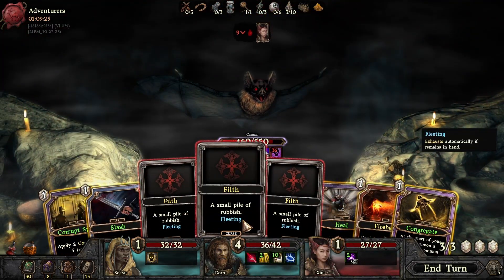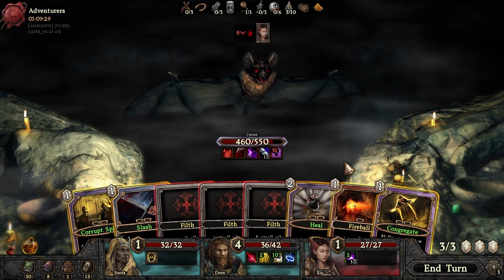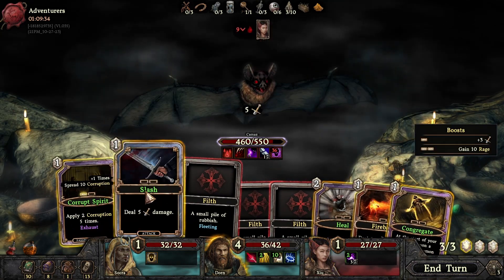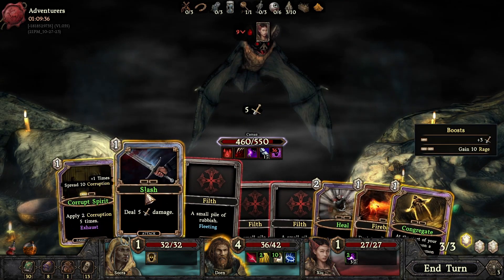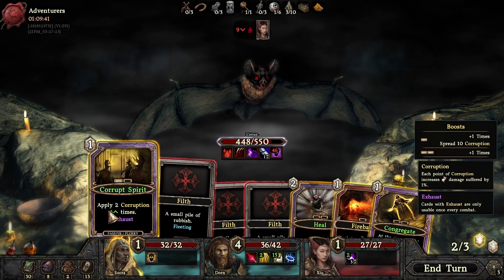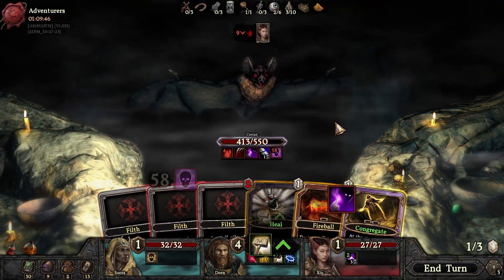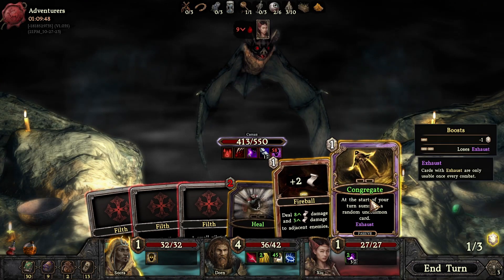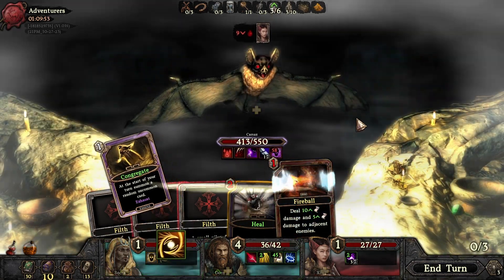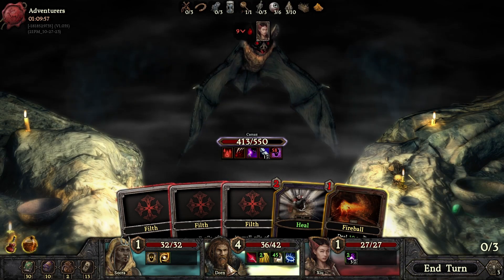Small pile of rubbish — fleeting exhaust, automatically if it remains in hand. All right, let's do a bit of this and a bit of this. Look at all the stuff that happens! Nice. And we'll do this. Nine damage — can I make it yeah?